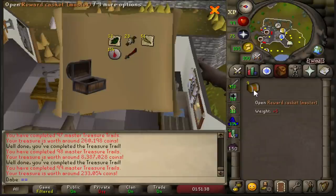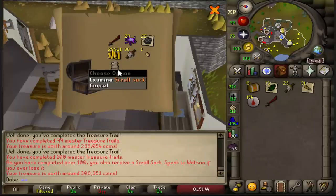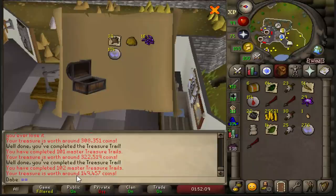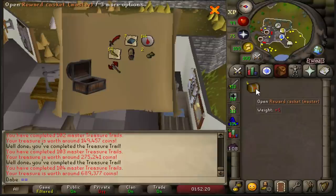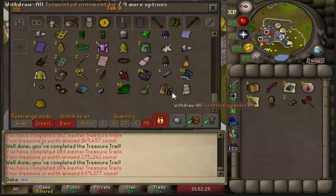Maybe one more mimic before we leave would be great. 100 master clues completed — that gives us the scroll sack reward. I totally forgot this existed, and for a second I thought I got something really cool. Bull wig — perfect. That's a cheap master clue, 149k. This is really making me not want to ever do master clues. I need samurai greaves. Let me get the bull wig out — honestly that doesn't even look that bad.